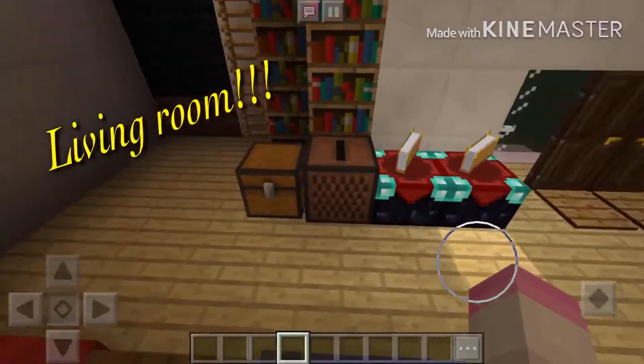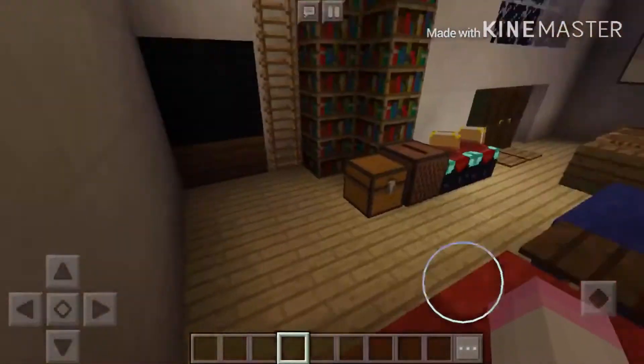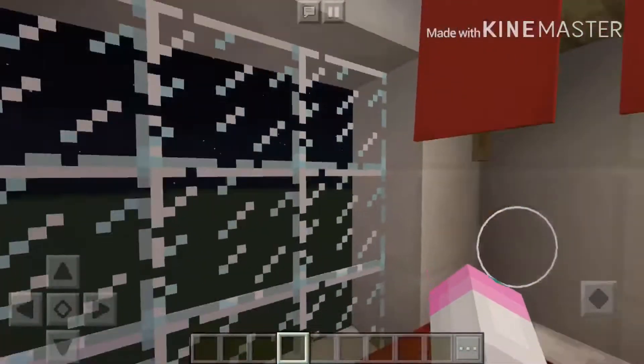Now we go to the living room where I added a bunch of pictures, a chest, and a second couch. I also added a bookshelf and a TV.